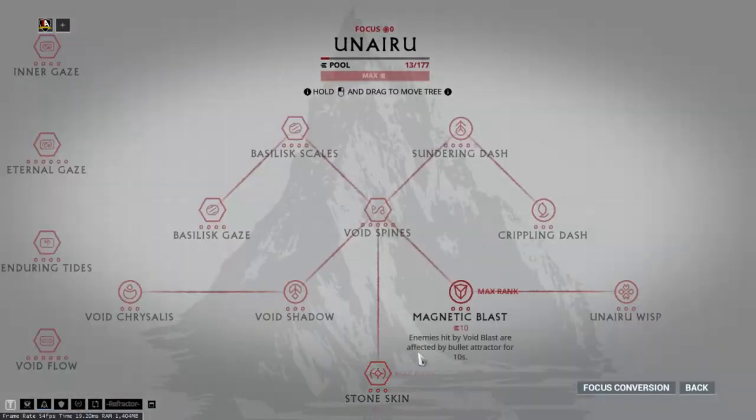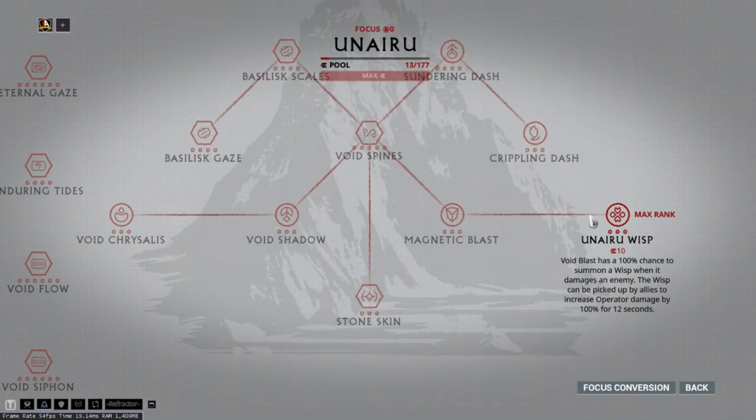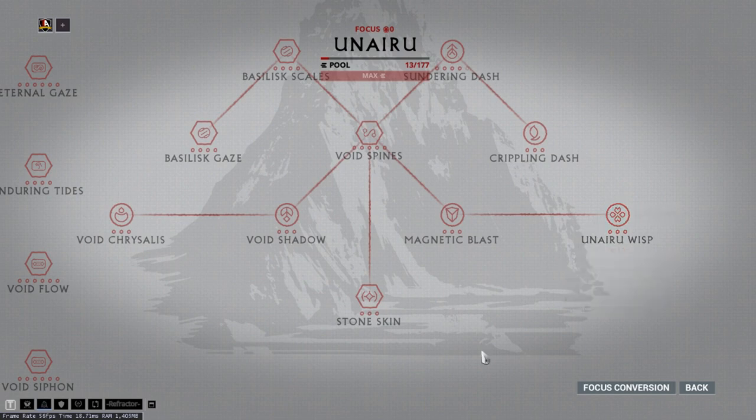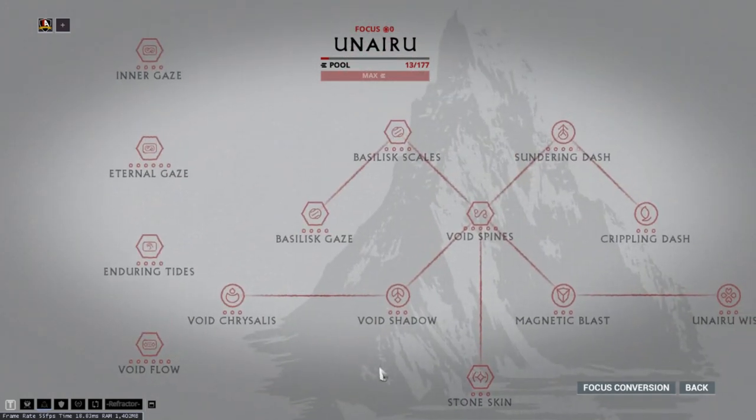Now we move into the Unairu focus tree. Unairu Wisp — using Void Blast on an enemy will leave behind an Unairu Wisp. When a player's Operator picks this up, it will increase their Operator damage by 100%. This passive on the Unairu tree is very powerful when the other player is charging their Void Strike from Madurai. If you put these two together, Eidolon shields will not be lasting for very long, sometimes for even under a second. For all focus schools, there are two Waybounds in each school, so try to unlock and unbind all of them as they will all have a usage for Eidolon fighting.